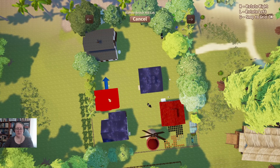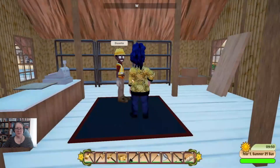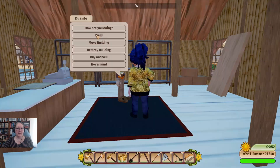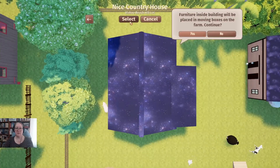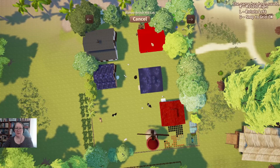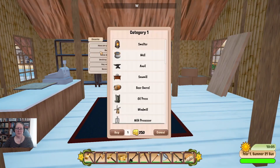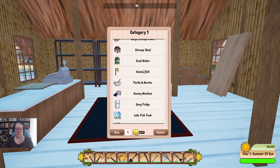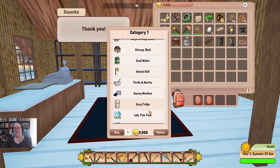That cow is in the way. I'm going to move the sheep shed over to here for the minute, then I want to grab the house — but I may need to get all the animals and stick them inside because they're right where I want to put my house. Cancel that Duante — my animals are pains in the patootie and I need an animal bell to send the little monsters inside. Let's buy that — oh, how much money do I have?